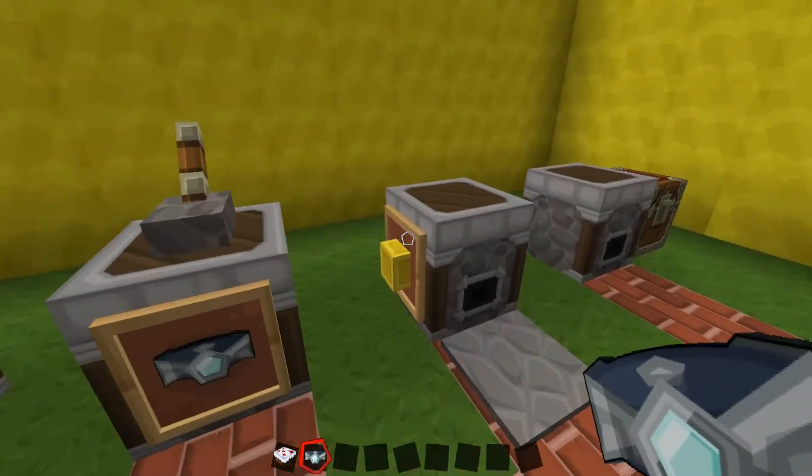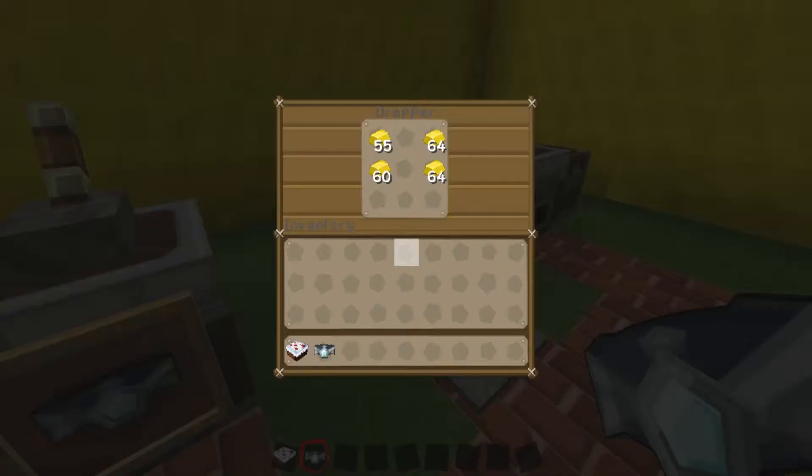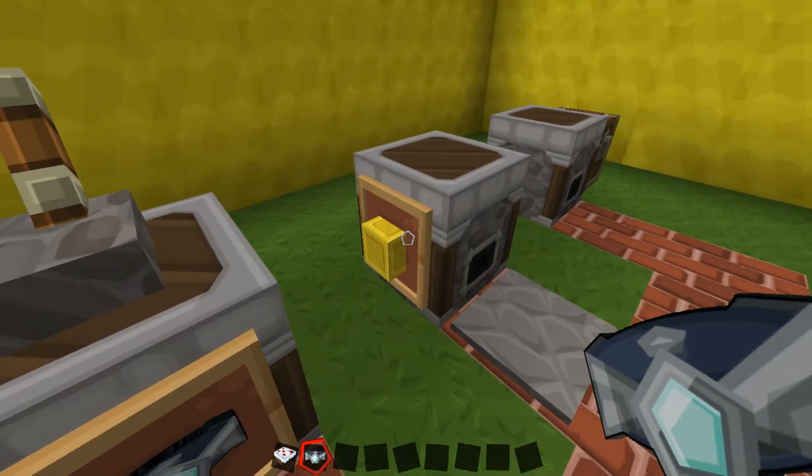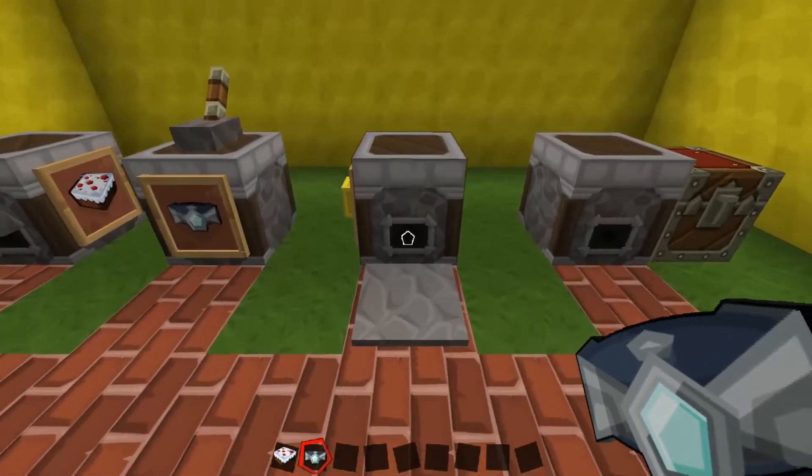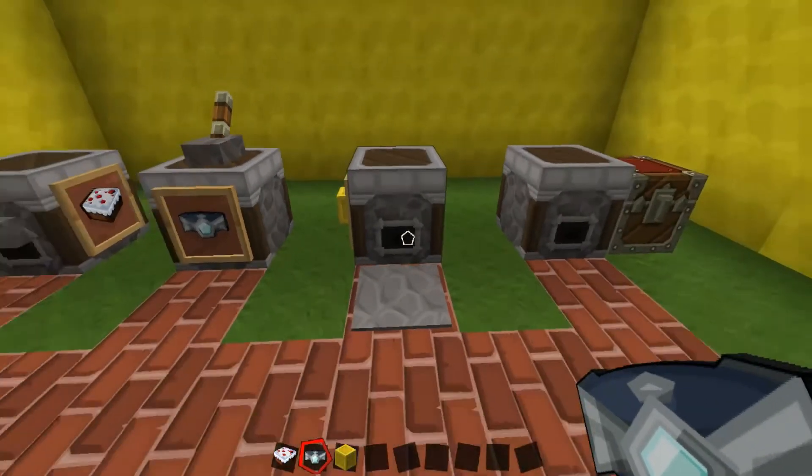Next one: gold blocks. So once again I've filled it with the items required, placed the frame on the side, and placed the item inside the frame. If I stand on this pressure plate — gold block.